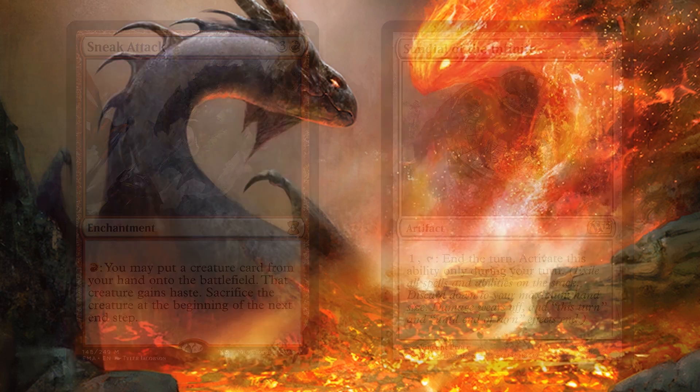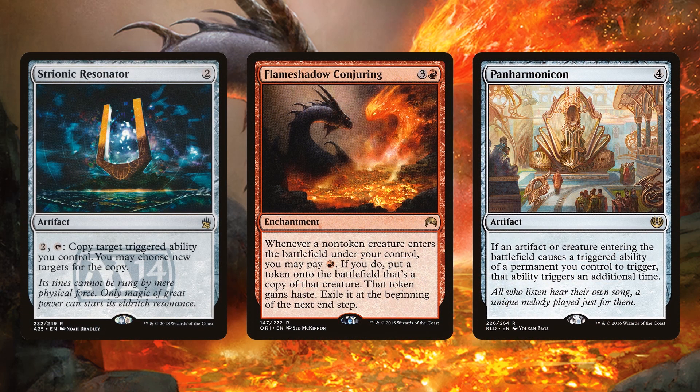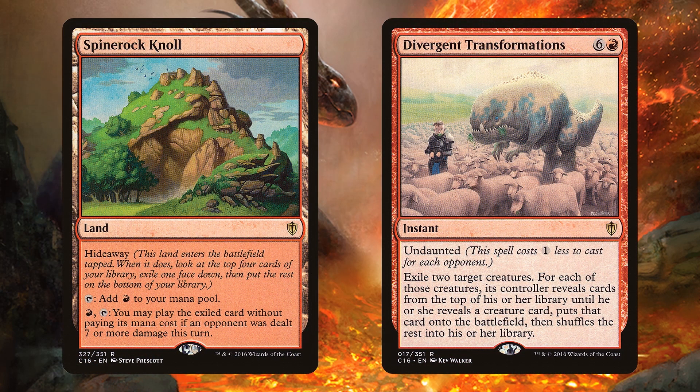We can also build off Ilharg's trigger and all these big creatures entering the battlefield. Strionic Resonator copies Ilharg's trigger and puts two creatures on the battlefield when it attacks. Flameshadow Conjuring doubles up the creatures entering the battlefield, and Panharmonicon gets you double ETB triggers. Of course, you should also have ramp spells — maybe even cast some of these creatures. Spine Rock Knoll lets you set aside a card and cast it for one red if you deal seven or more damage in a turn. And Divergent Transformations is a seven-mana instant with undaunted, making it a bit cheaper.